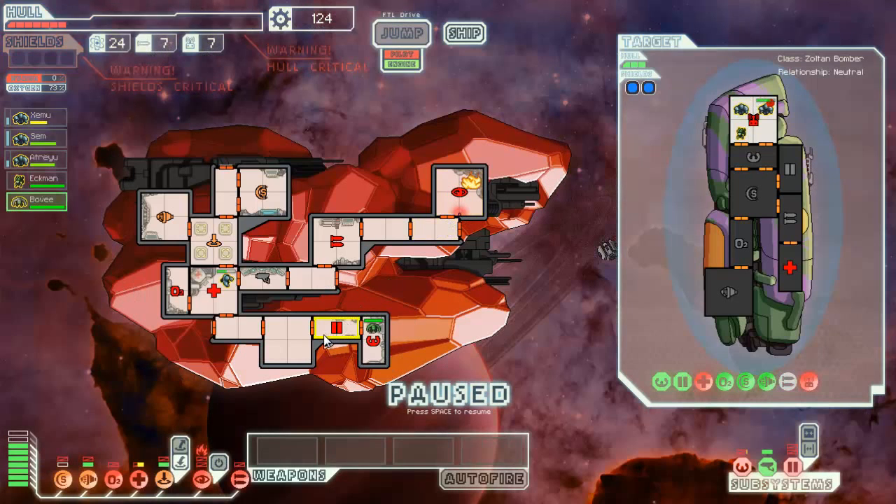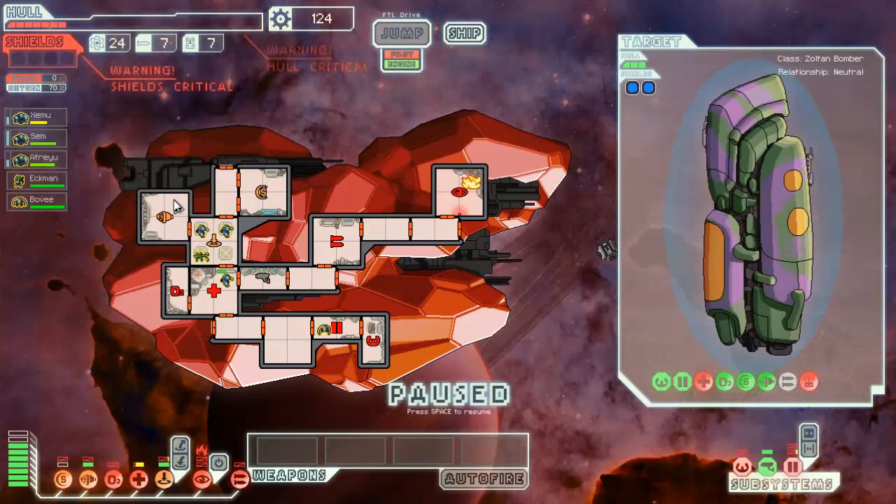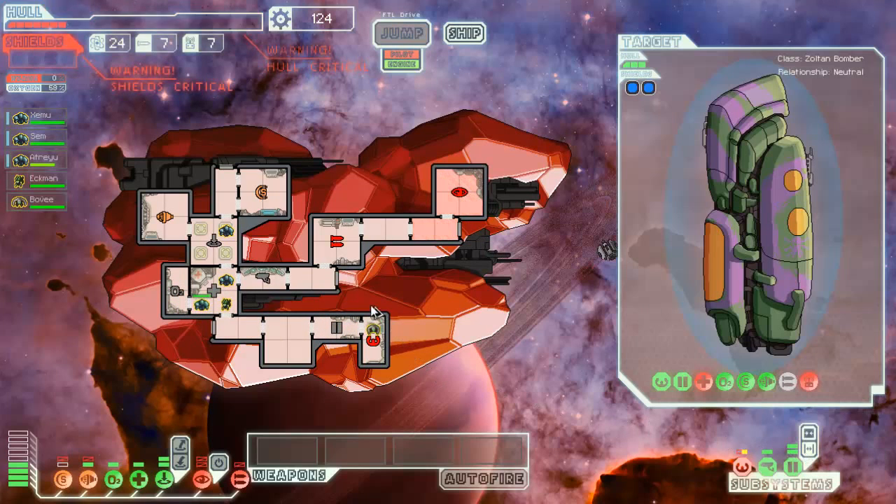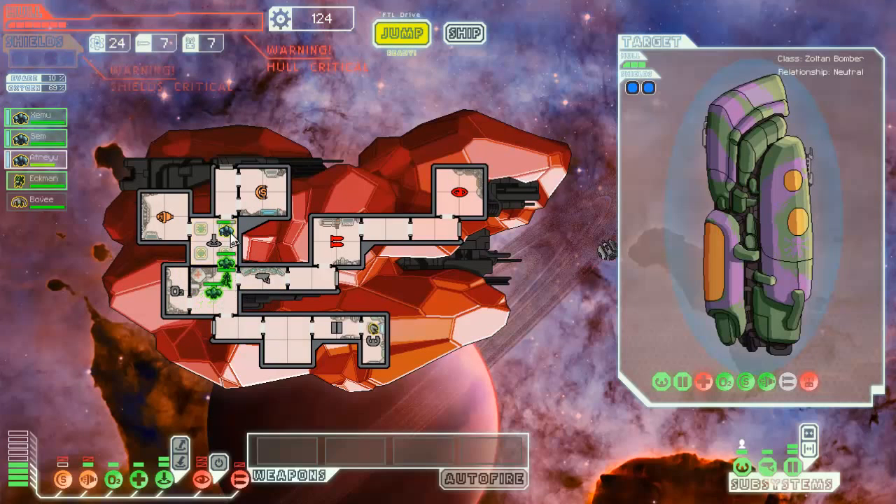We get to pick one - let's get an Engie. Not that it's really gonna matter. Bring our guys back home. We'll get two people working on oxygen immediately; I'm having the Engie work on the door so I can take care of this fire. Okay, fires are down - doors are open. Get them in there. This wasn't good to start off with - we kinda got wrecked, if I can just put it inelegantly.